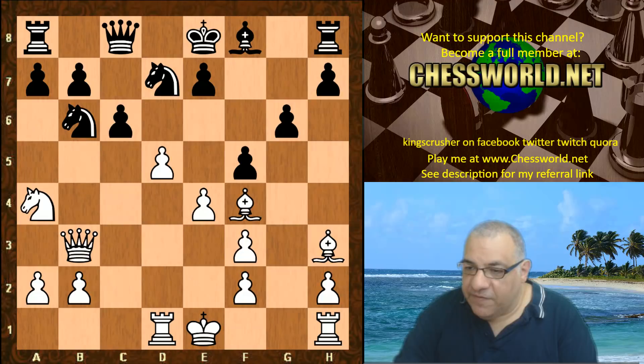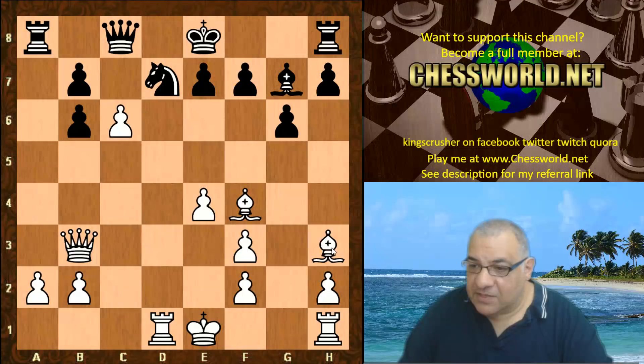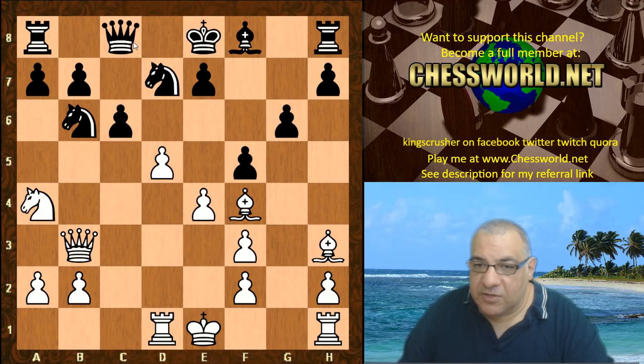Na4 is a desperate-looking move. Then f5 — if Bg7 then Nxd takes, winning that Knight on d7. That's nasty stuff. So it's necessary to block this diagonal — it's a total disaster for Black's opening. Knight takes, a-takes.